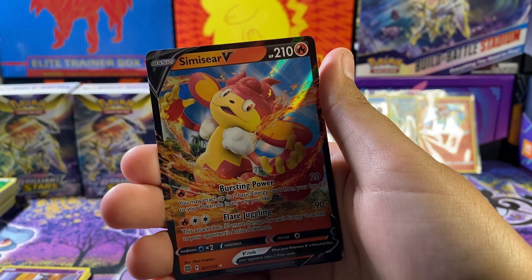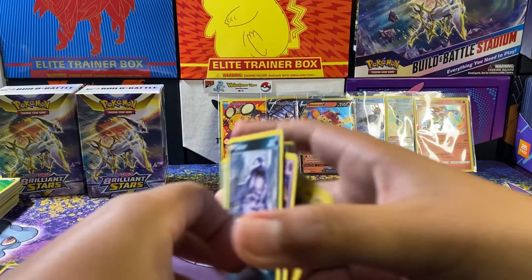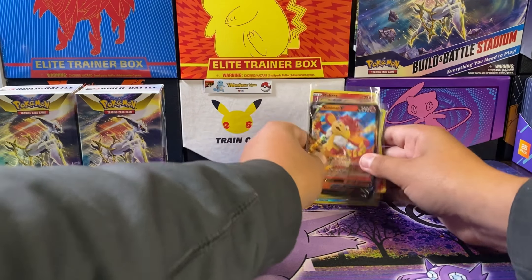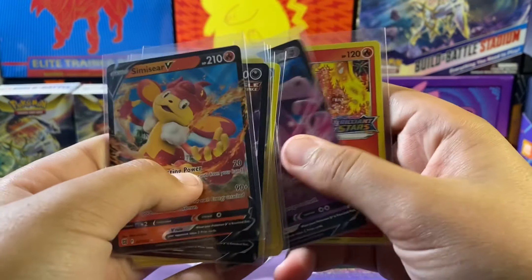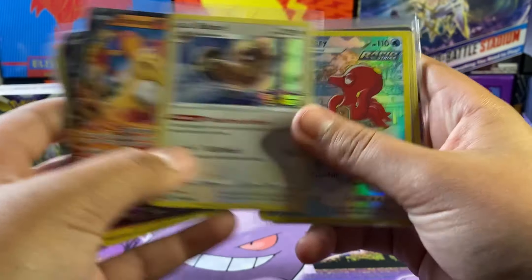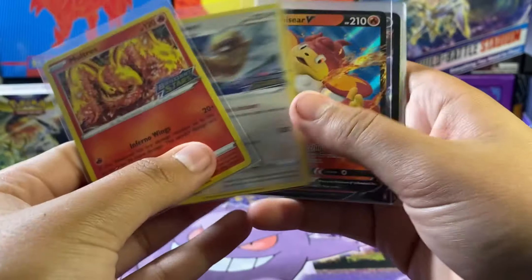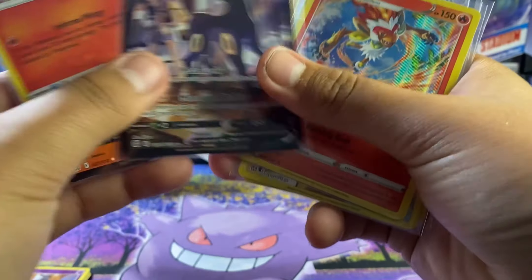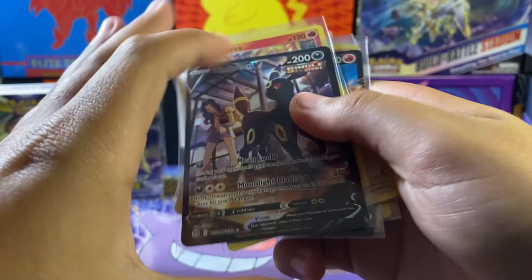Definitely some last pack magic here! Not bad for 12 packs of Brilliant Stars. We got — let's count — 1, 2, 3, 4, 5, 6, 7, 8, 9 hits — basically 7 if I'm not counting the promos. Not bad at all. Our best hit was probably the Umbreon V character rare, and second is Dedenne character rare, or the promos.